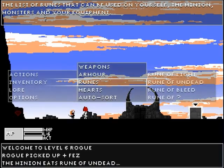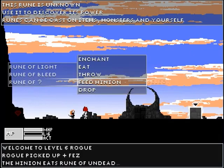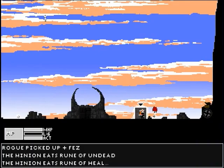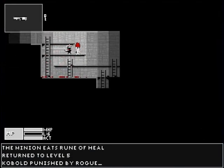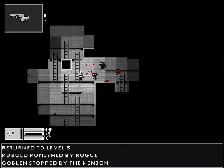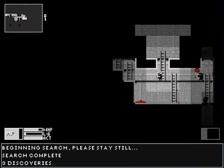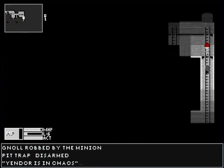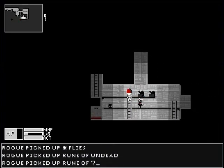Let's feed this to the minion. That was a rune of undead. Let's feed a rune of heal to the minion too. Now I got some more runes identified. That is one of the tenets of a rogue game — no item is ever identified to begin with. In rune games, if you find a fuchsia potion, you won't know what fuchsia potions do until you use it. It is always fun in rogue games when you don't know which potion is the potion of poison. Or worse.